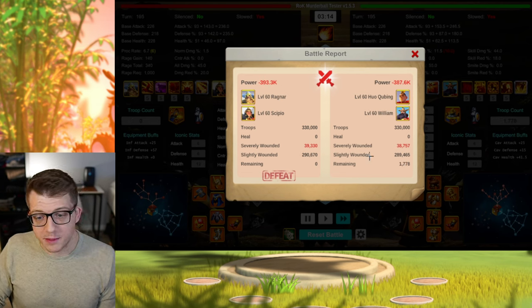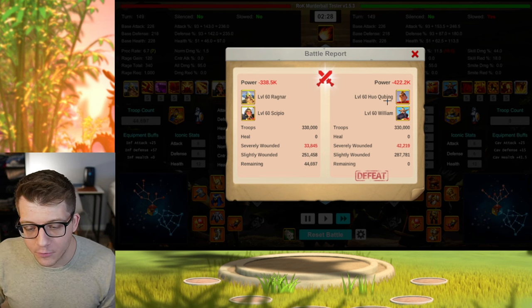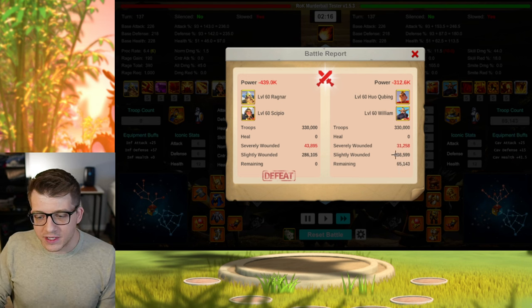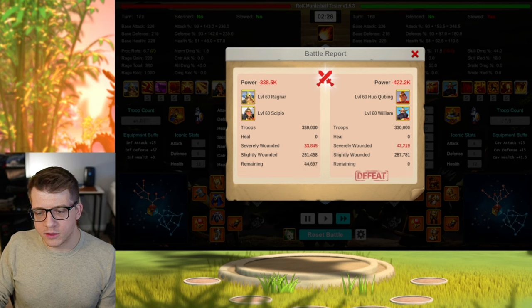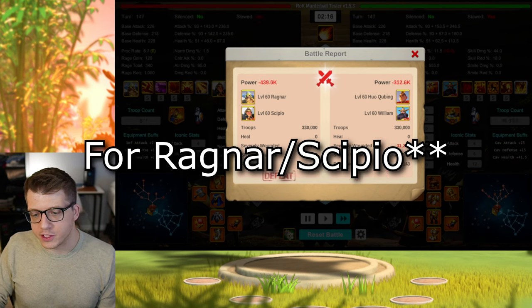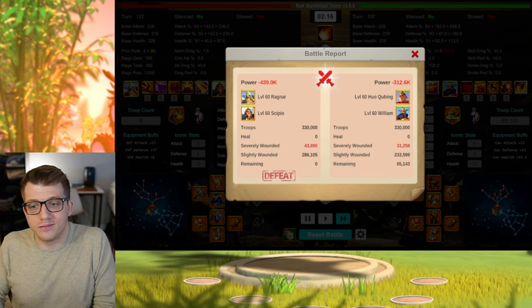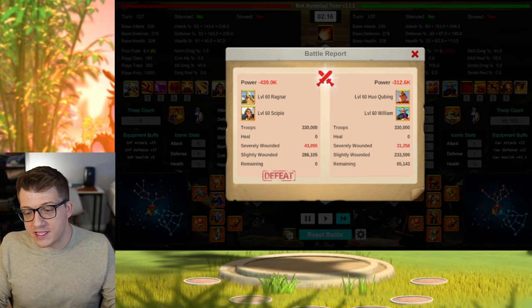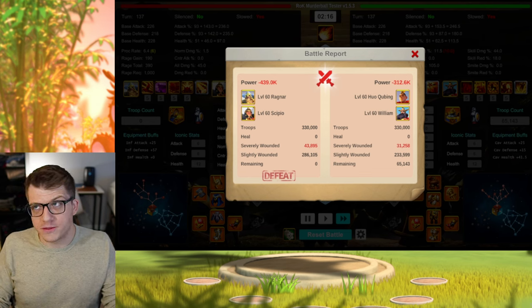What happens if we replace Philip with William? The Ragnar CPO loses — basically a tie in one report. Then Huo William wins again with 38K remaining, Huo William wins with 10K remaining, Ragnar CPO wins with 44.6K remaining, and the last report shows 65K remaining for Huo William. The Ragnar CPO lost three times, one tie, one victory for Huo William. William deals damage; Philip doesn't really deal damage. In 1v1s — which you'd never do in the real world — Huo William is significantly better.